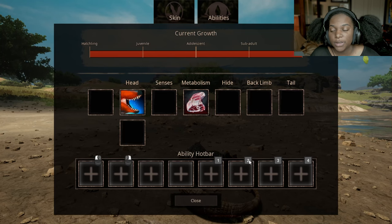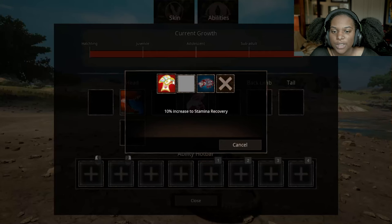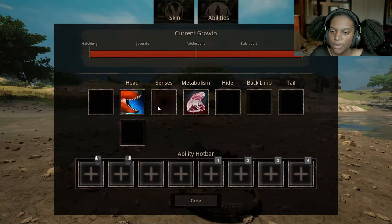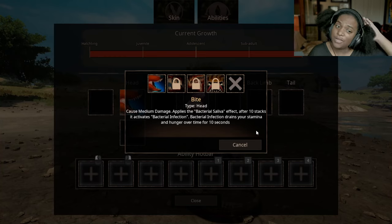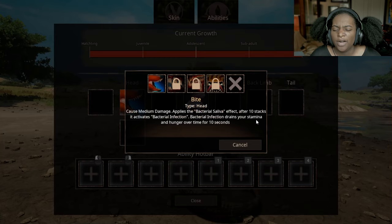Let's go through the abilities. We have an extra senses slot, then a plus 10% increase to stamina, 10% increase to venom and bleed heal — it's just missing an icon right now — and 5% increase to armor. That's pretty good. Then we have two head slots. First, we have bite, which causes medium damage and applies the bacterial saliva effect. After 10 stacks, it activates bacterial infection, which drains your stamina and hunger over time for 10 seconds. You have to get 10 stacks for it to actually do that, so I don't think that's going to be too strong, but it should be helpful if you can get 10 bites on something.